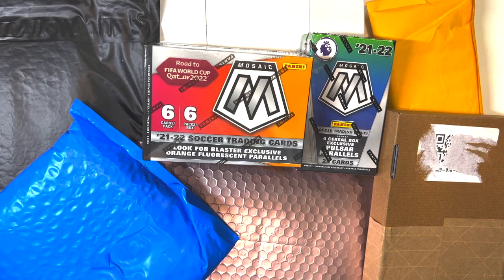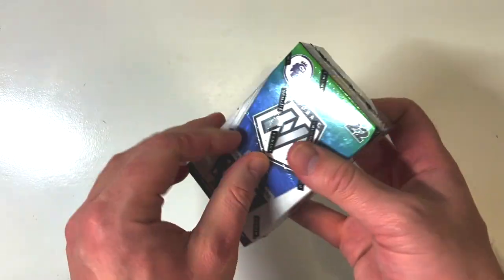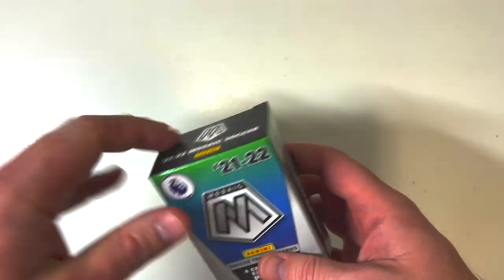For today's episode, we've got a cereal box from the 2021-2022 EPL season, a blaster box from Road to the World Cup from Mosaic, and about six different finds from eBay. I have no idea what I'm unboxing — your guess is as good as mine because I've got about 40 or 50 different packages piling up that I need to get caught up on. As always, our first package is the cereal box from the EPL 2021-2022 season.